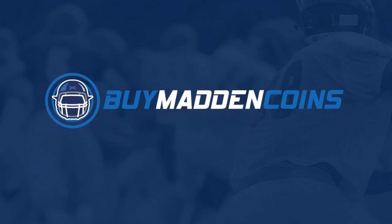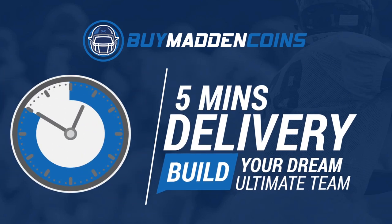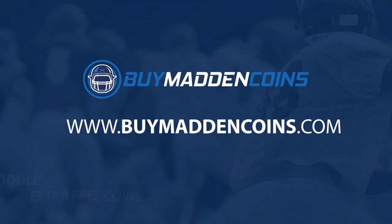Need some coins to build that dream team? Head on over to my sponsor Buy a Madden Coins. They have the cheapest, quickest, and most reliable coins on the market right now. Make sure to use code poodle for 20% off at checkout.